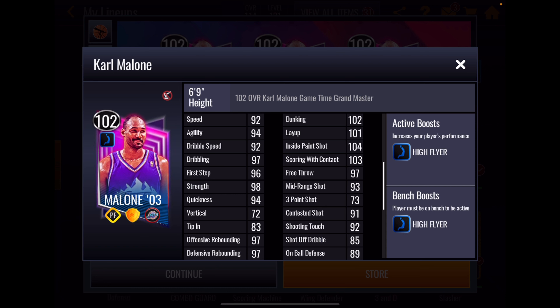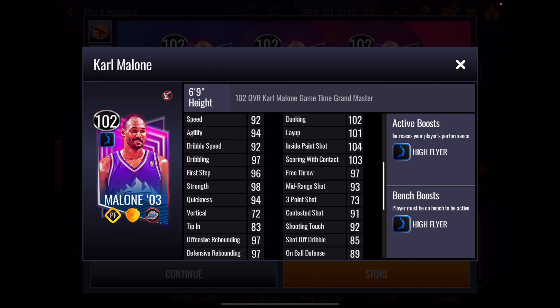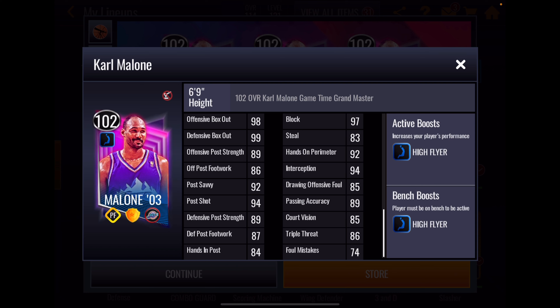His inside scoring stats are so good they top Giannis's stats — 102, 101, 104, 103. Those are crazy stats. Nice midi. Not much of a three; the rest of his perimeter shooting stats are okay. And for me, this is a power forward — I don't care about his perimeter shooting. On ball D at 89 is a bit disappointing. 97 block is good. 83 steal — that's all right, it's a power forward. 92 and 94 hands on perimeter and interception are all right, so he's got some good defensive stats.